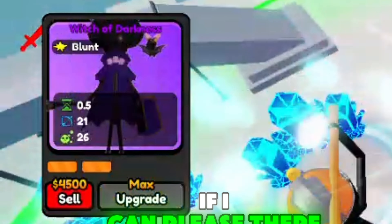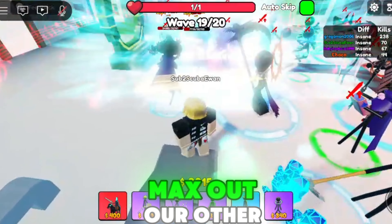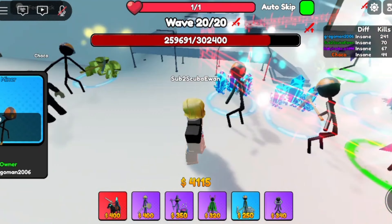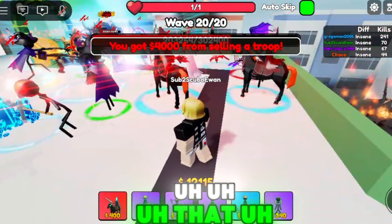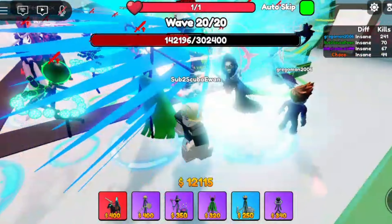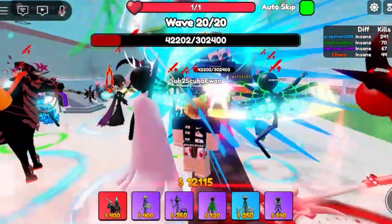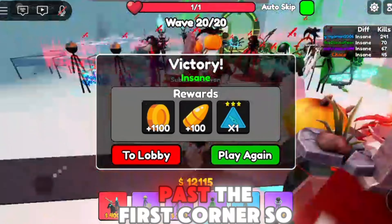Let's go ahead and upgrade our witches. There we go — one maxed-out witch. When we have enough we're going to max out our other one. We've placed down a total of six units this game. Let's go ahead and delete our miners. We are obliterating this little boss — absolutely nothing on us at all. This is insane. Still didn't get past the first corner.